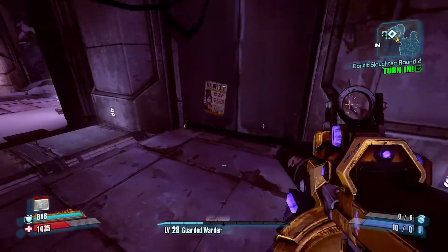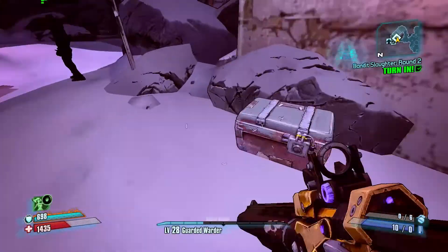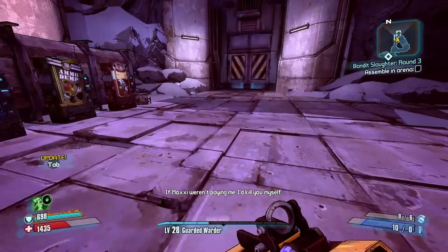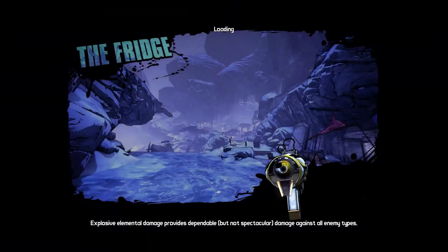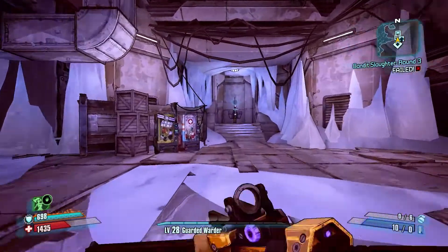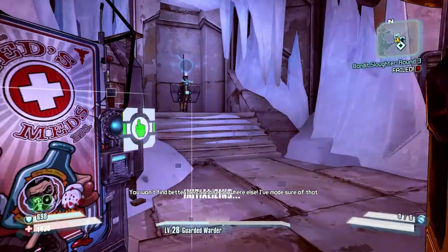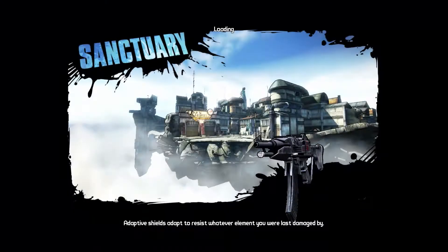Right guys, we'll only do two runs of that because it is getting a bit repetitive. Maybe every episode we'll just do one more round. We did die which was annoying. Let's get back to Sanctuary because I want to put a load of uniques away in the bank. Let's check here — nothing at all. Okay, let's get back to Sanctuary and then it's time to go to The Dust.